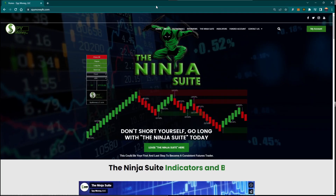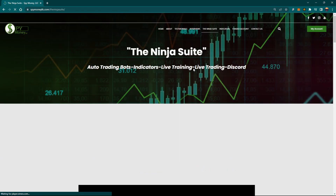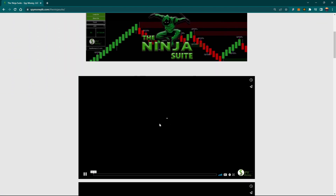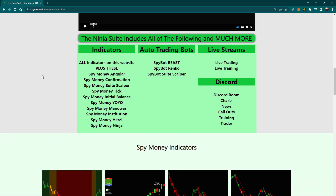So how do you get into the Ninja Suite? It's really easy. Go to our website, spymoneyllc.com, and then click on the Ninja Suite. When you click on that, it'll open up and show all the information about it. There's a little video you can watch. What it entails is all the indicators on the website, plus you get a lot more indicators that are not available to the public — only available to the Ninja Suite program. And you also get the three bots here, plus we're going to put two more bots on here, so you'll have five bots to choose from. Pick one that works for you.